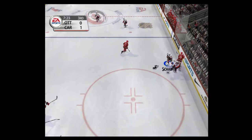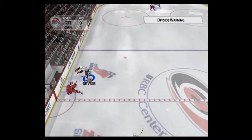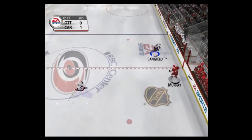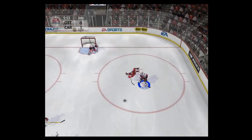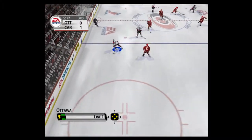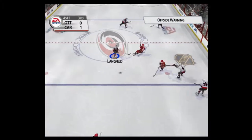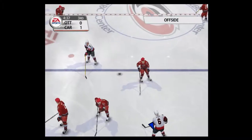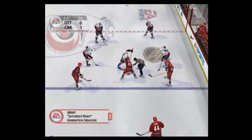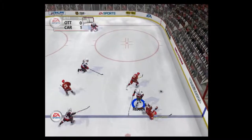In the corner, brings it out, over the line — turned away. Out of their defensive end, in over the line — checked. Brings it out. Ottawa puts its scoring line out — pushed off the puck. Defoe grabs it, brings it out. Offside, Ottawa. Carolina is really showing a high skill level tonight — they're finishing extremely well. Just look at the shots — they're making the most of their chances.